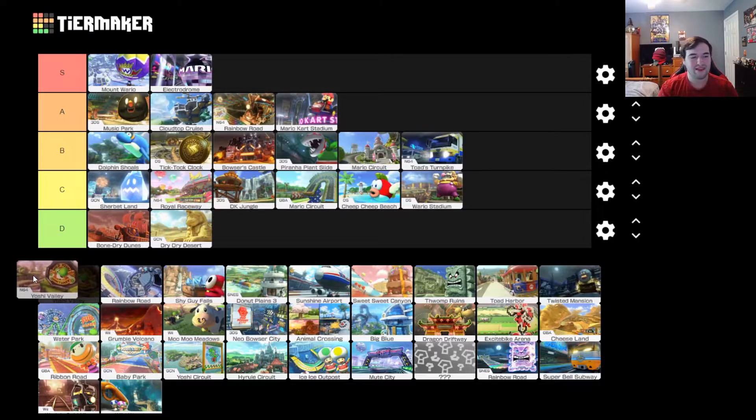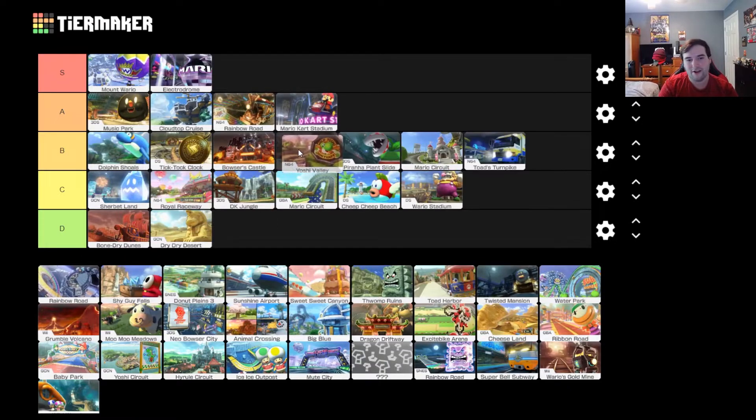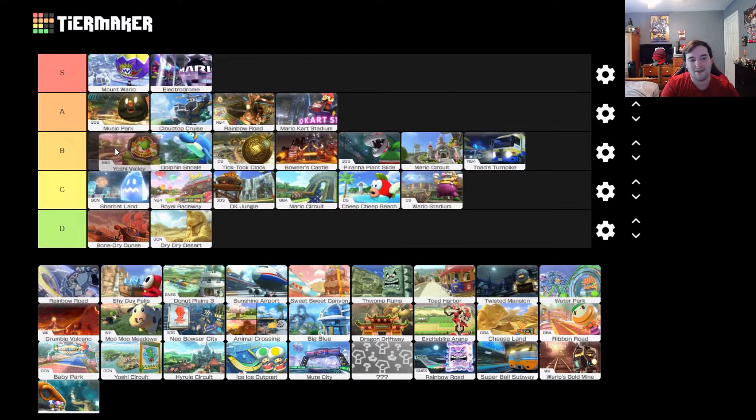Yoshi Valley — this is another course where I feel like the magic was kind of lost between Mario Kart 64 and Mario Kart 8. A lot of the fun of Yoshi Valley is not knowing who the hell was in first place, and you just know who's in first place now. You still have all those branching paths, but one of them is pretty clearly the fastest one, so you just kind of play the same course over and over again. I do think it's really cool how you have all those branching paths, and I wish more Mario Kart courses would do that. Non-linear Mario Kart is kind of wild. It's still a lot of fun and a really solid course. I'm going to put it in the top of B tier.